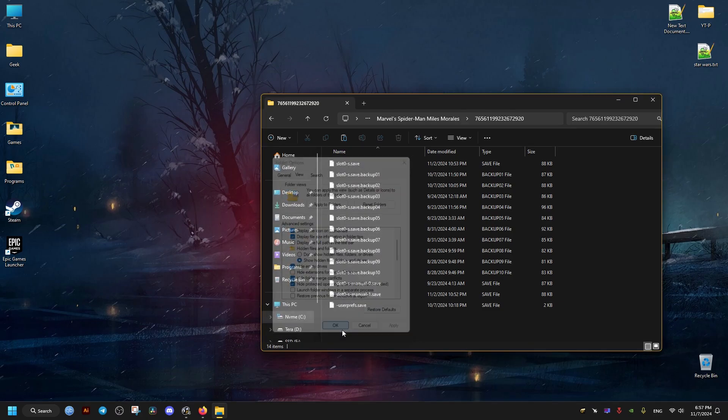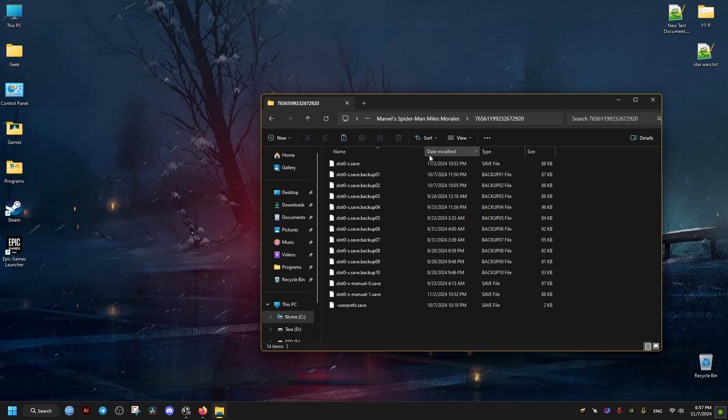What we need to do here is make sure we are going to modify the latest files. So we sort by 'Date Modified', and then we take the latest file and copy its name. Once we copy it, we're going to delete this file — we don't need it anymore.